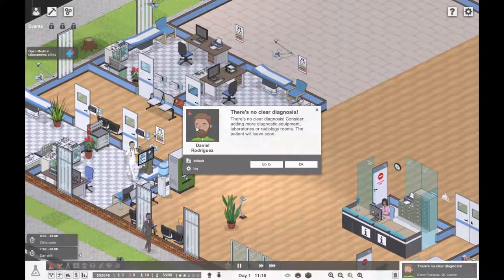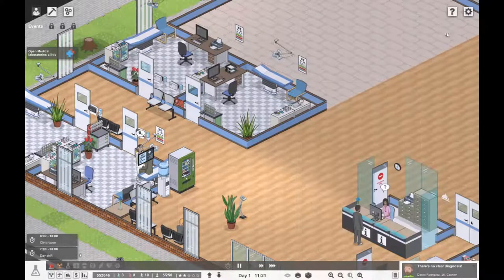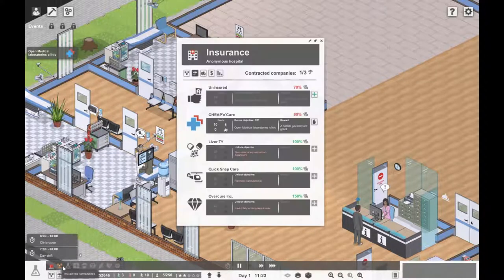We need to apply an ointment and we'll leave the rest. Oh, Daniel Rodriguez is back again — there's no clear diagnosis. It says consider adding more diagnostic equipment and laboratories or radiology rooms. Daniel, what is wrong with you, mate? You need microbial sampling. Let's get some uninsured people so let's do that.